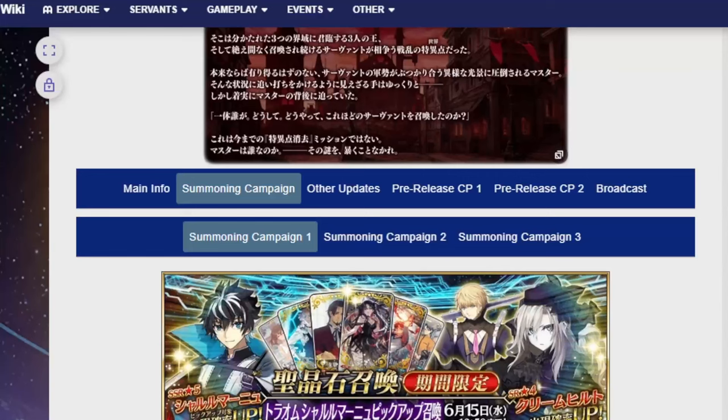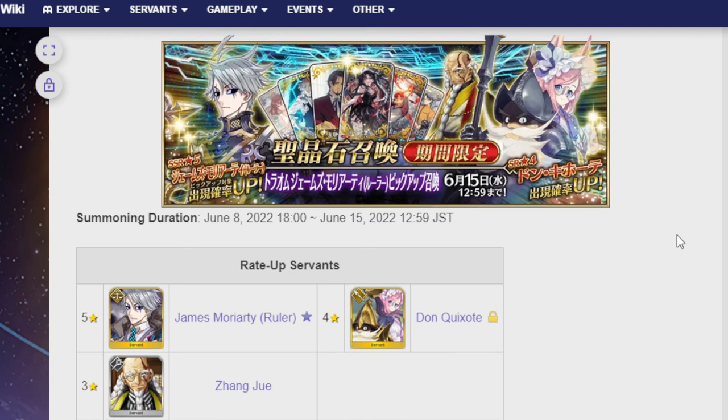Hello everyone, it's me Wookiee and I'm back with another Fate Grand Order video. Today we're going to be talking about the banner coming up next, which is the second banner for Trom. This does count as a spoiler for Trom at this point, so if you're still avoiding it, leave now and come back later. Otherwise, we're going to be talking about Ruler Moriarty, Don Quixote, and also Zongju.